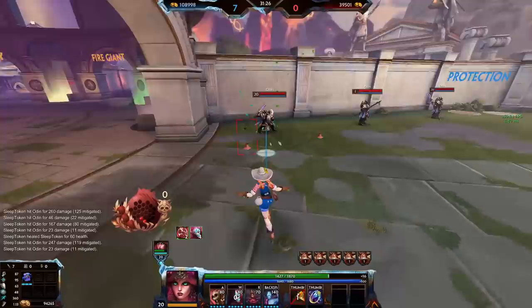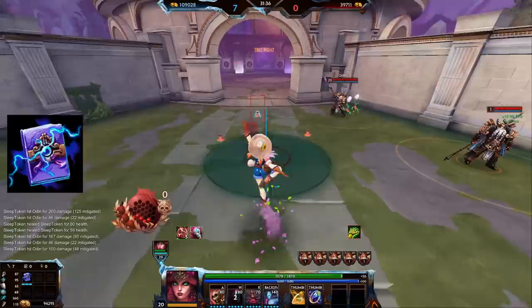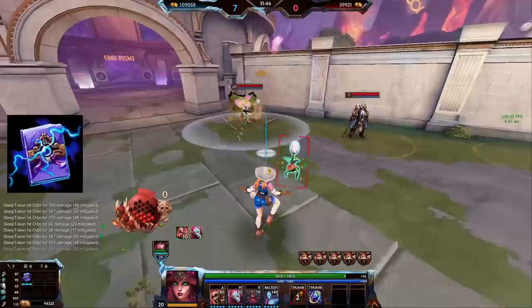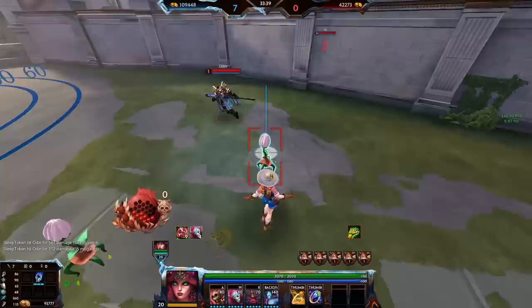She can also use Soul Reaver very well because it'll proc on all the plants she sends off. But in the same sense, if you put down multiple sets of plants and you don't do anything in between, it'll result in only one Soul Reaver proc from the first set — if you send off flowers after that they will not proc Soul Reaver. However, proccing through the three still gives one instance of Soul Reaver.